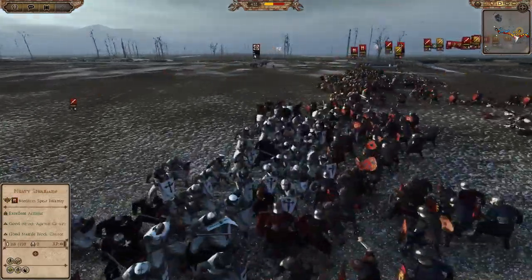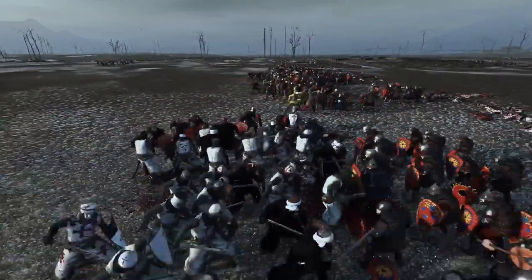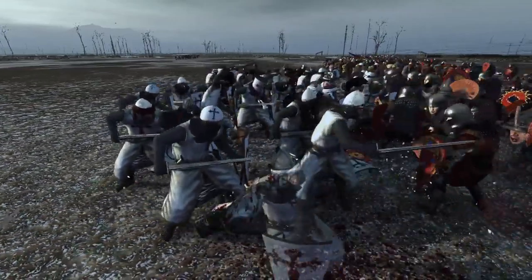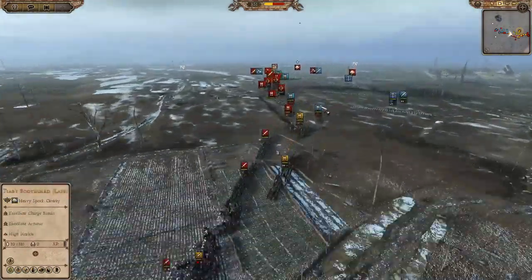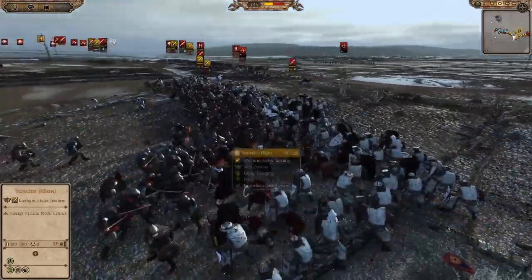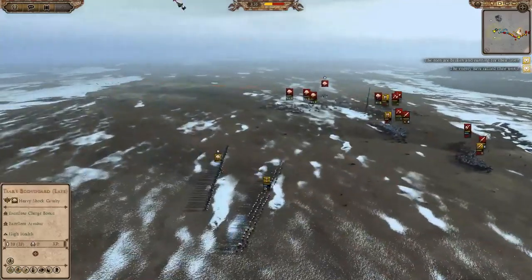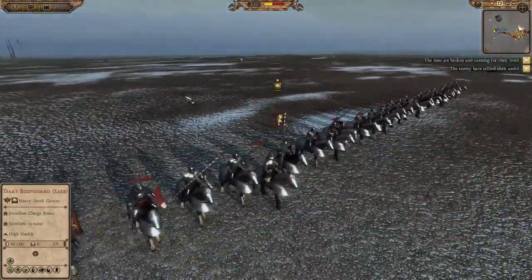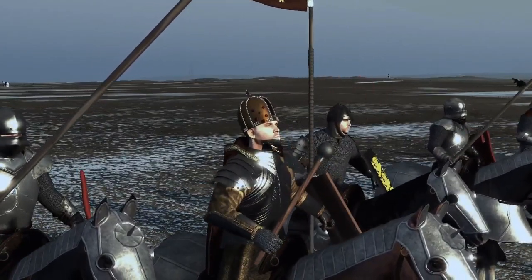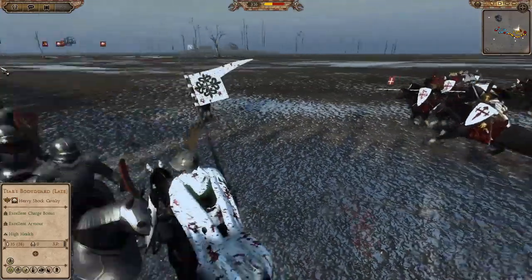I've now got my infantry in combat — the main line is in. We've got Macemen here doing their best with their Eastern armour, but they're just no match for these elite holy men that are the Spanish. I'm now committing everything — it's now or nothing, we can't hold anything back. We're getting outnumbered and outclassed. Going as an Eastern faction against two Western factions was probably not advisable, but it was worth trying. Look at my general though — Tsar Bulgaria — you cannot say this man is not winning on style points.